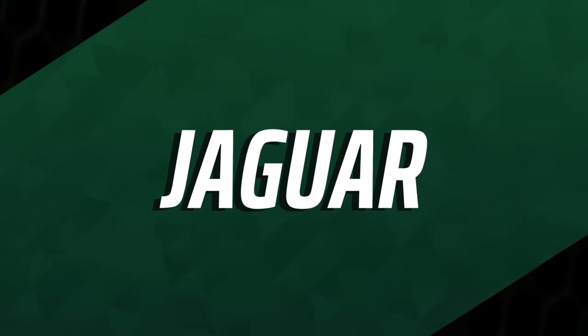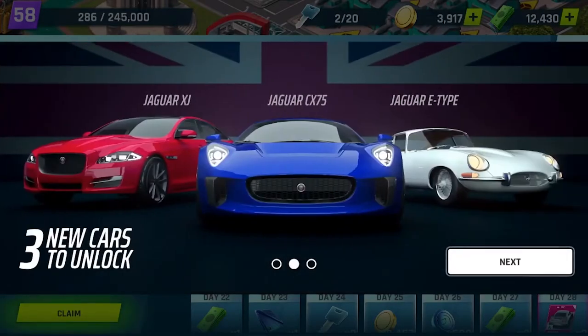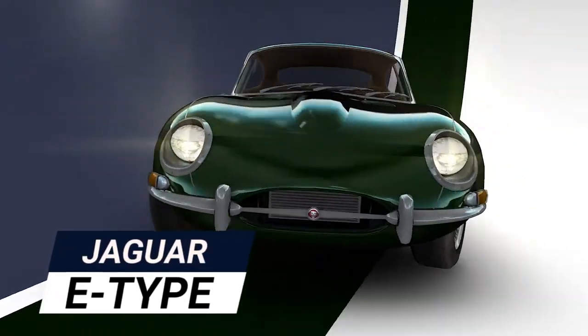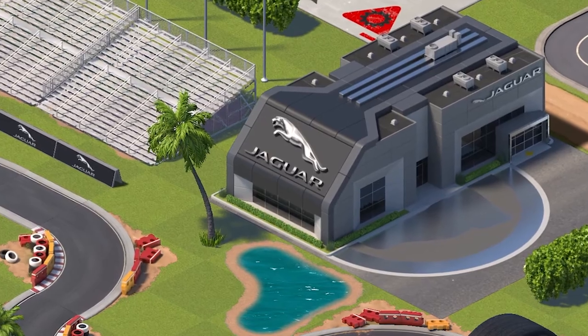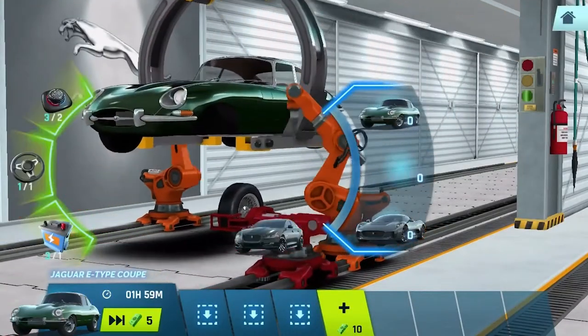As some of you have guessed, the iconic British automaker Jaguar is the latest brand being added to the game. This update brings the hybrid concept CX-75, the classic E-Type, and the XJ. All three are available to collect and build in the new assembly area and ready to race in both career mode and trials. The assembly can be unlocked at level 42 and costs 75,000 coin.